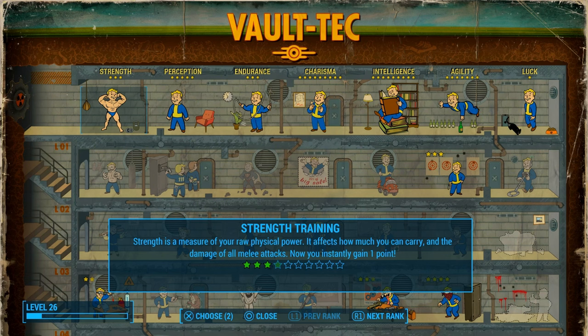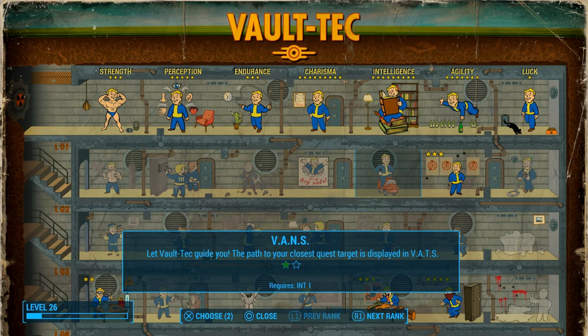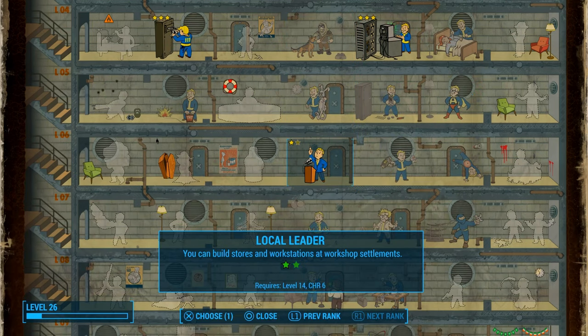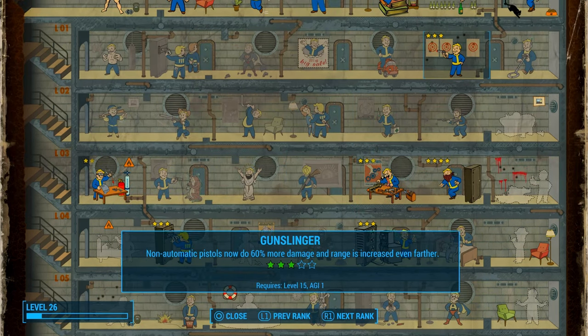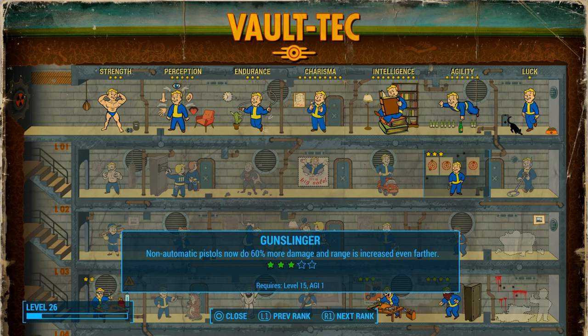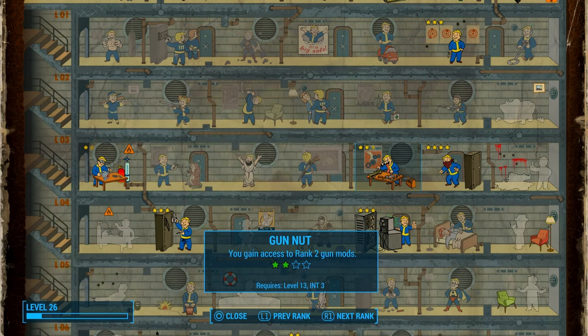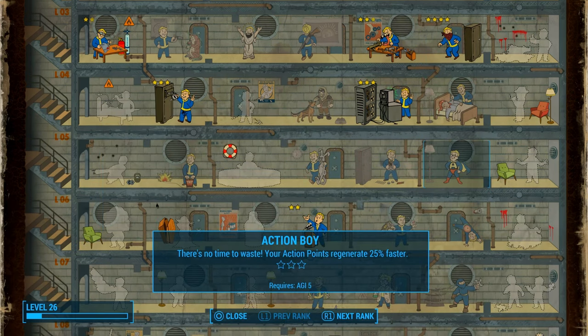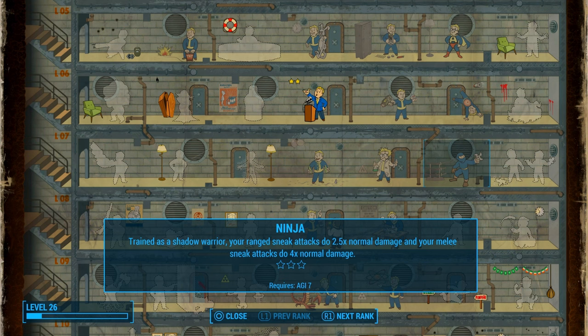I went ahead and leveled up two times from building up Sanctuary. The first thing I'm going to put in is Hacker. It's up to you if you want to put it into Local Leader. For those of you that aren't doing settlement building and are leveling up alongside me, you could probably put points into Gunslinger. Definitely Gunnut — I'll be maxing that out eventually. And Action Boy — that's definitely one I'll get. And Ninja. Ninja is definitely one that I love to get as well.